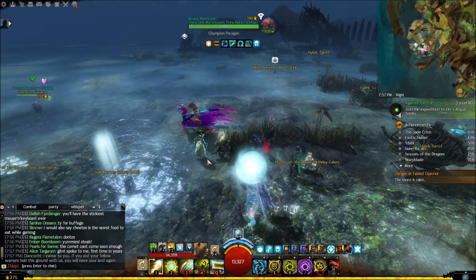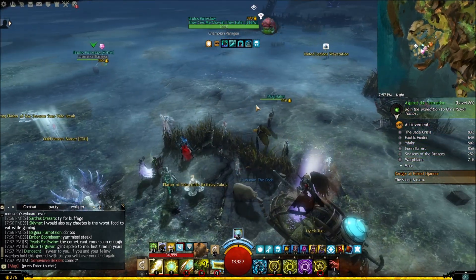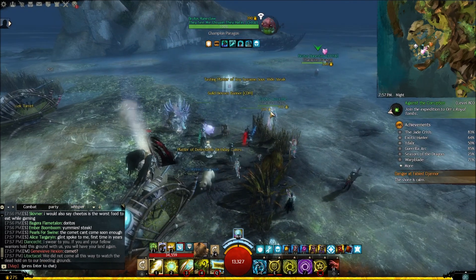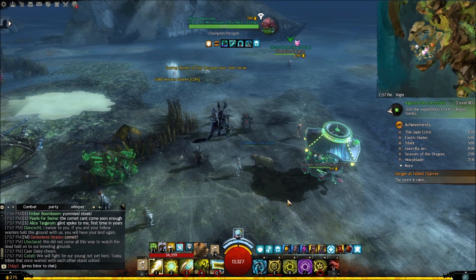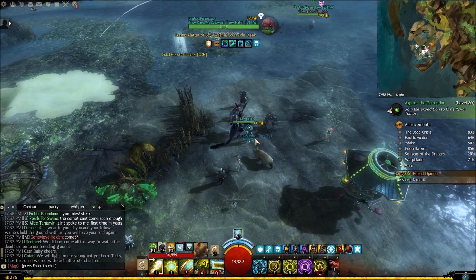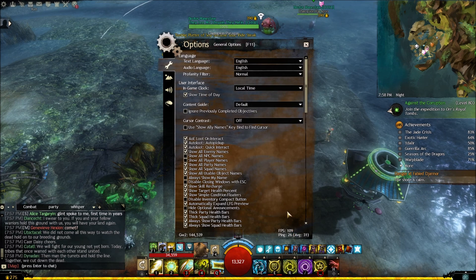This setting controls how many players you want to see on the map in real time while playing. There are actually more players than shown - when you hover your mouse you can see many more. If you have a low-end graphics card, a low-end PC, and slow internet speed, this setting can help you tremendously. I just witnessed it jump to around 110 FPS.